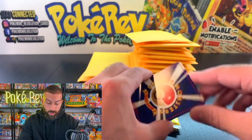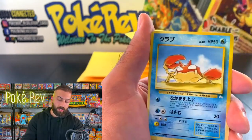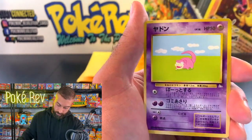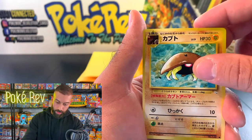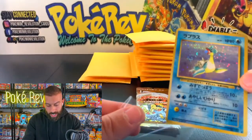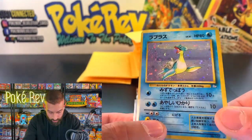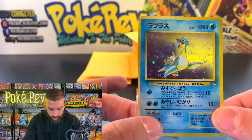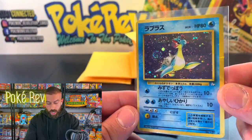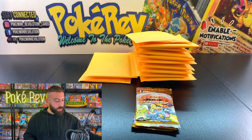Starting with a Golduck, let's see if we can get Dragonite, Gengar, or the legendary birds. Got a Grimer, Slowpoke, Kabuto, Lapras! I forgot Lapras is in Fossil. This one's actually really off-center — it might get the OC grade if you were to grade it. It's got a swirl on it. Lapras from Fossil, definitely a lot off on the centering, but could get the OC grade, which is actually a really cool grade to get — pretty collectible.